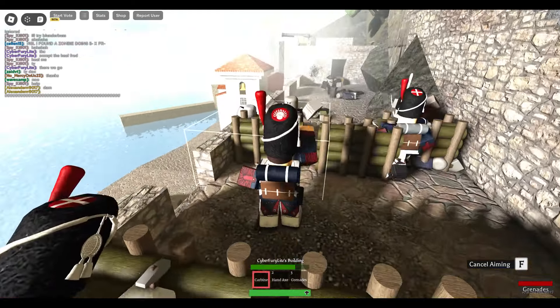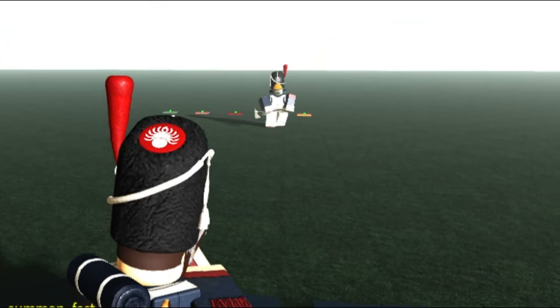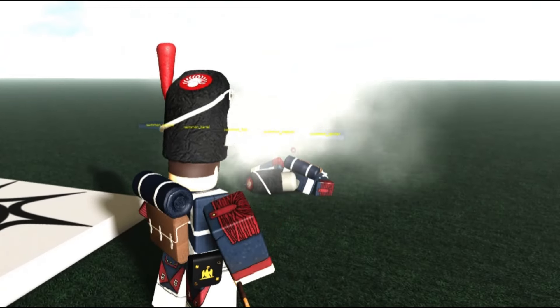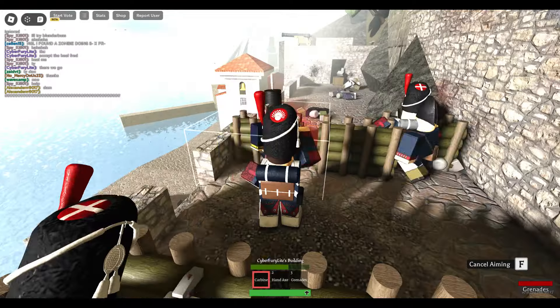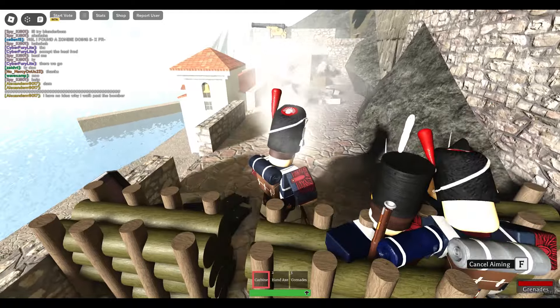Just like the normal musket, the carbine takes two shots to kill zappers, so it's the same in that regard. And it takes one shot to kill igniters and bombers. In my opinion, the carbine is way better than the musket.